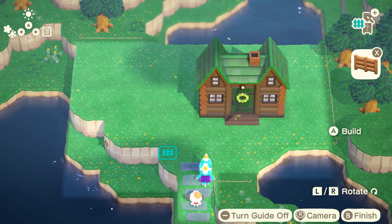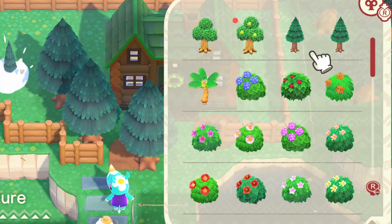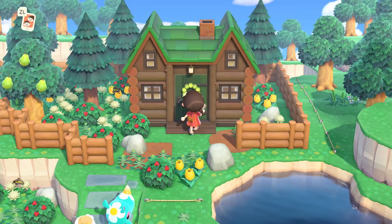We get to use the new fence! I want to use the log wall fence — let's do a perimeter fence. We're going full-on Sims mode right now! We get access to so many things. I think we're done with the exterior — look at how cute this is!